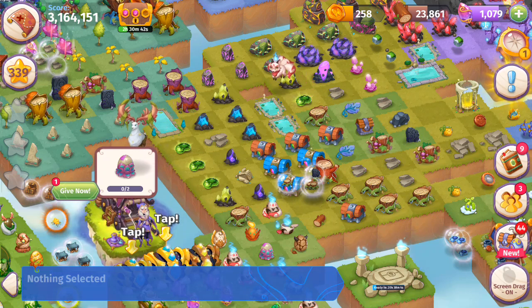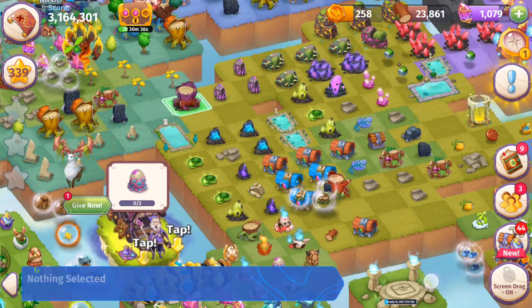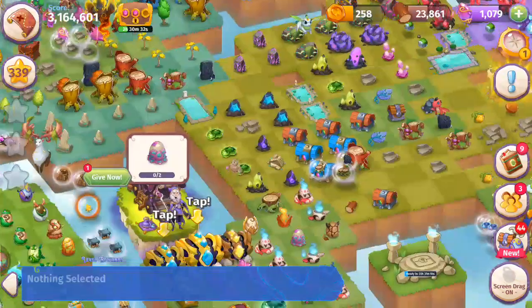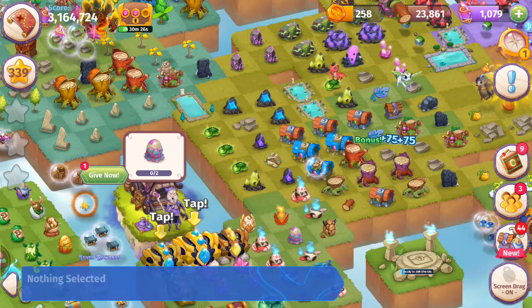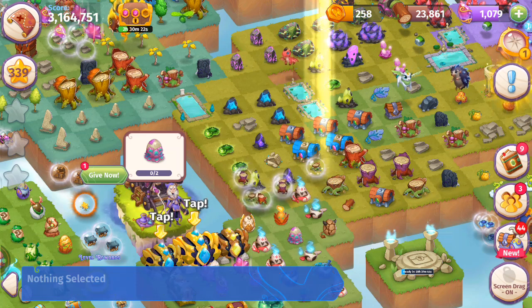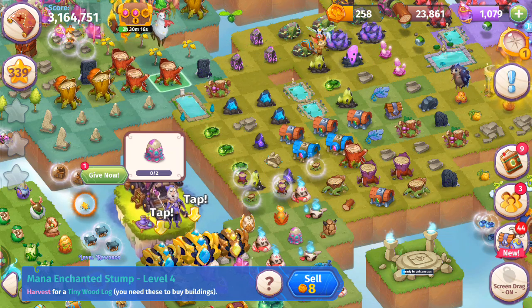We're going to keep on merging these enchanted stumps. We got those — keeping opening up these loot orbs. Here we have a five merge with those enchanted stumps. Opening up this king chest — we just got a level four mana enchanted stump, pretty good.